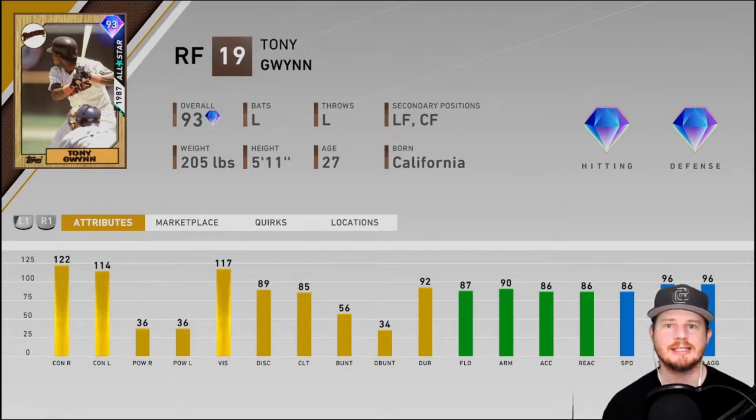This card you can get by completing the NL West collection. This card is probably the best contact hitter in the game right now with 122 and 114 contact, power 36 and 36, vision 117. Not only can this card slap the ball around, it plays great defense with great speed — fielding 87, arm 90, accuracy 86, reactions 86, speed 86, and stealing 96. This card is going to be a great leadoff hitter.